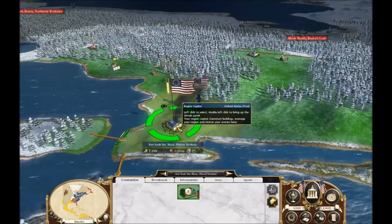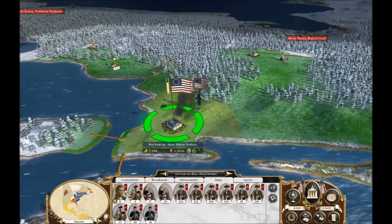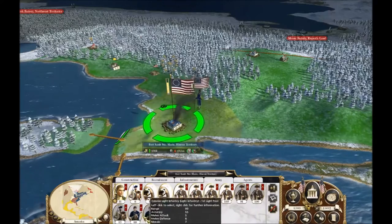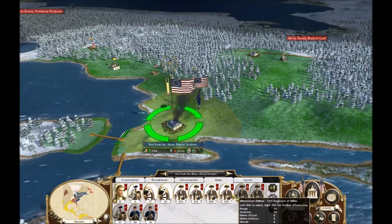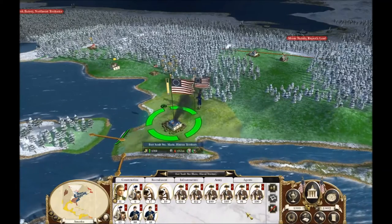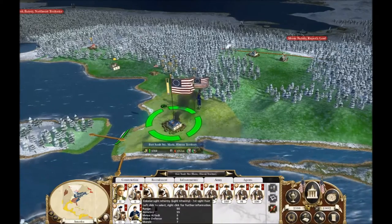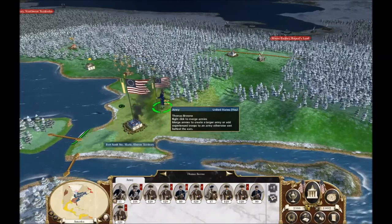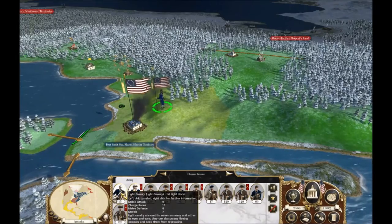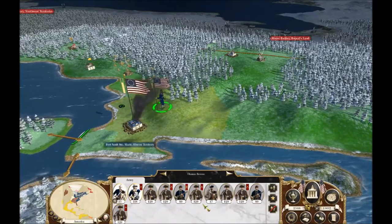We've got a little under 4,400 gold left to spend. What does our replenishment cost look like? Because these guys got hit hard — we actually lost a couple cavalry units entirely. The Minutemen didn't fare too badly. That's only going to cost me 1,800. These guys, other than Thomas Brown's unit, they really didn't take any losses.